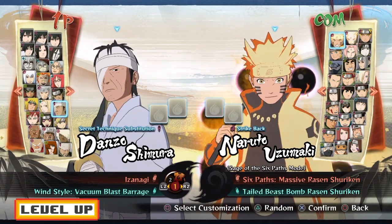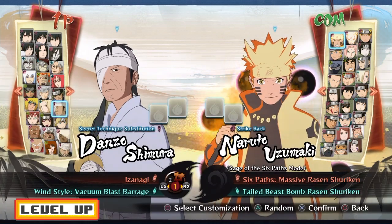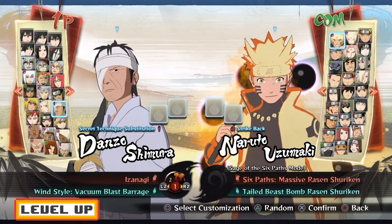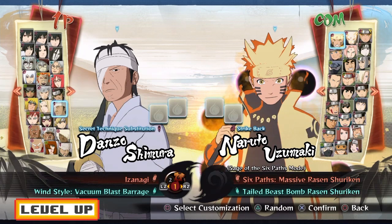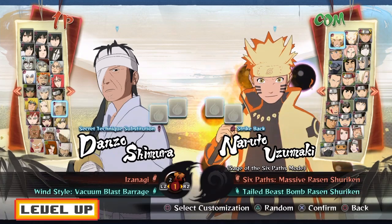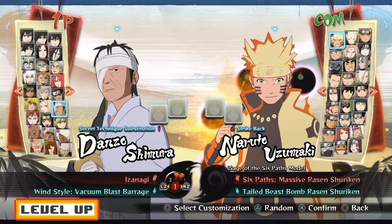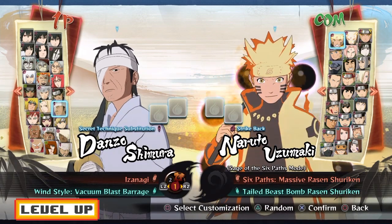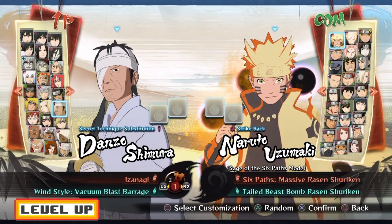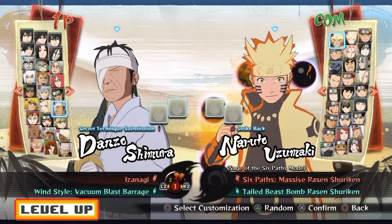Next is Danzo. His support is actually really, really good. He might not be the best support character overall, but I like to have him, and Danzo works specifically well with Shisui. The point of Danzo is you just want to call him in to either get the opponent away from you or keep the opponent still — and Danzo does that very, very well. On top of that, you can also switch to Danzo and use his tilt attack, which is a very, very good ranged attack.